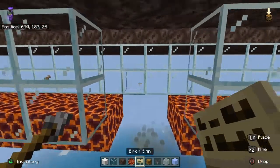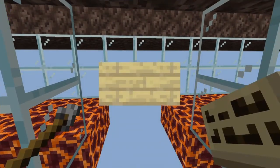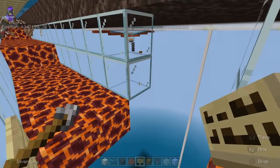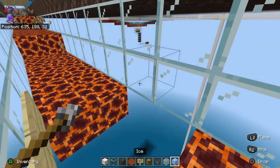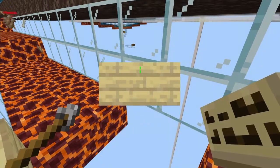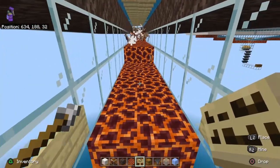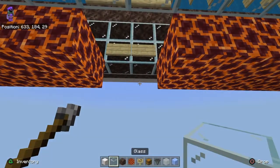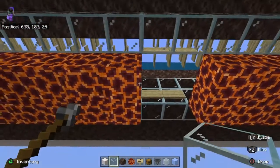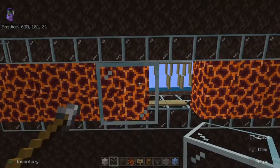All we need to do now is put in some signs to keep the water in place. You can see all these drops coming through. Don't put the water in yet though — otherwise all those mobs are going to start falling on top of us.